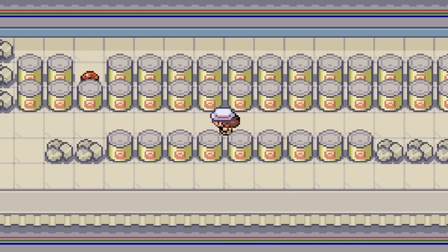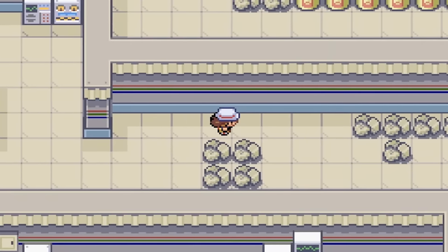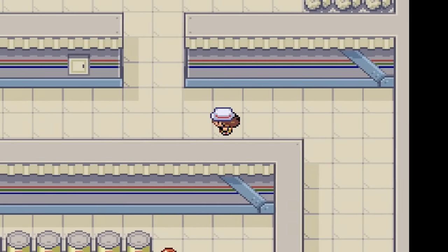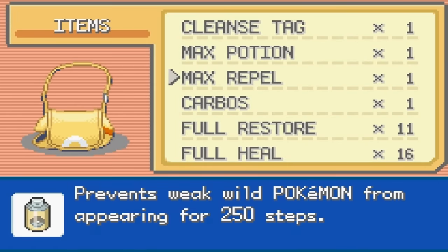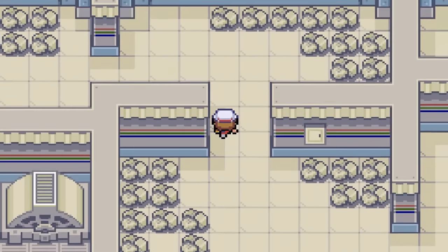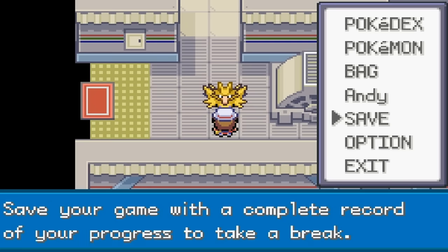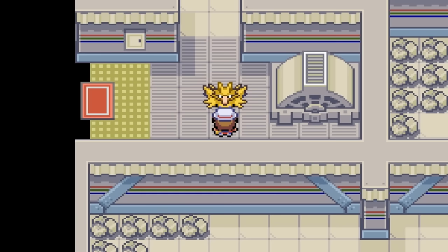I went the wrong way, so this is going to be pretty fun. There it is. You want to take the path that I took — I did take some wrong turns. There are a lot of items along the way, and those are also Electrodes, in case you're not careful. You can save in front of Zapdos — a good Pokemon to soft reset for a shiny.